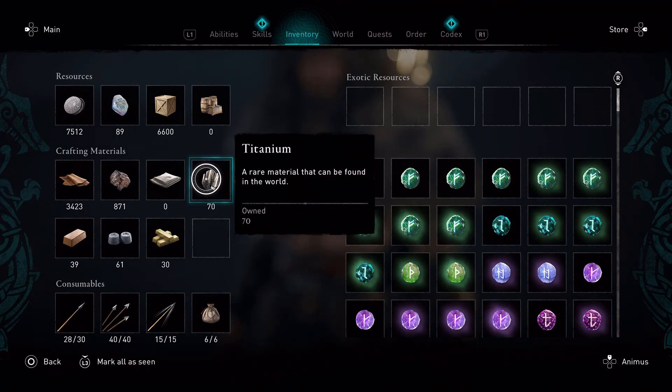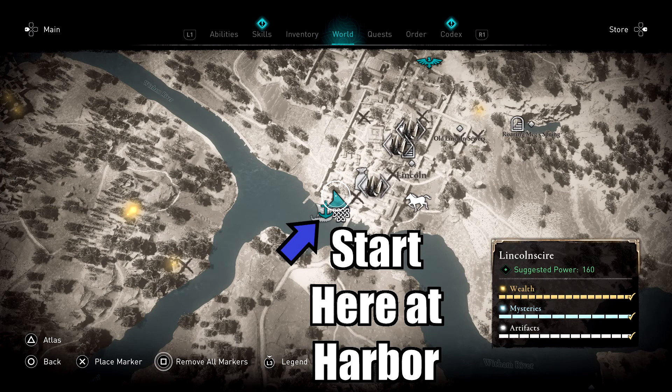What I'm going to do right now is show you the map. The region I'm at is in Lincolnshire, in the city of Lincoln. Where you want to start is the harbor. The blue arrow above the harbor mark is Titanium number one — there's two, three, and four. I'm going to show you how to spot those with your raven.